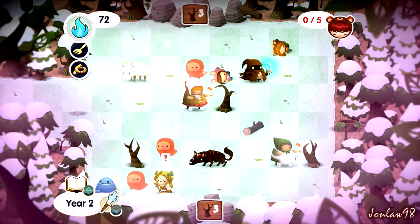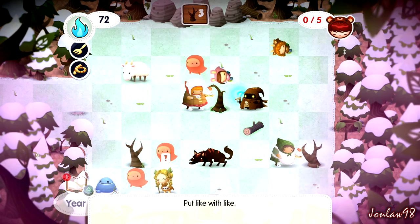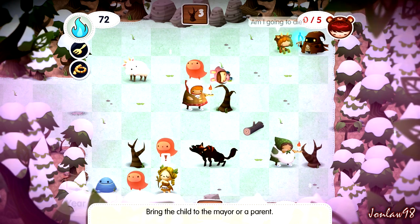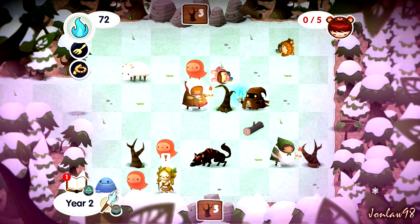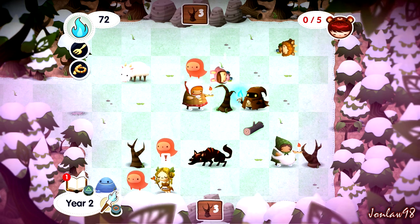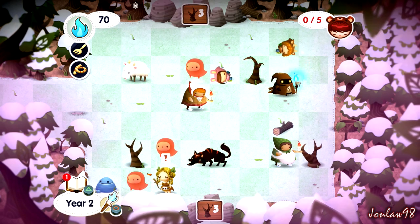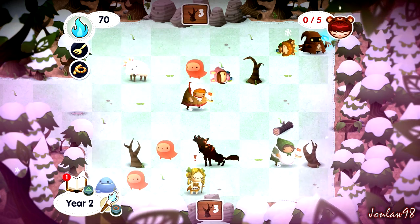How do we do this one? Build a fire. So we need three branches. No kid, you'll be fine. If I throw a kid into the wolf — that's very bad, right?